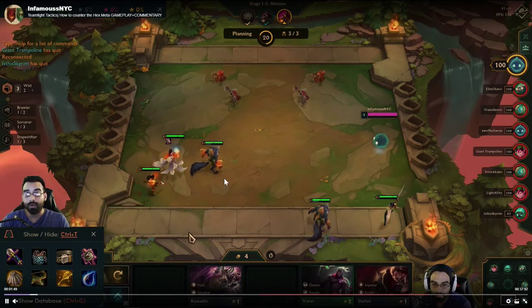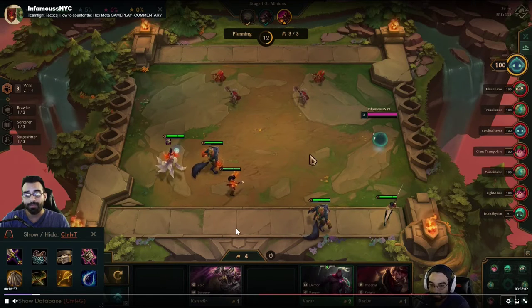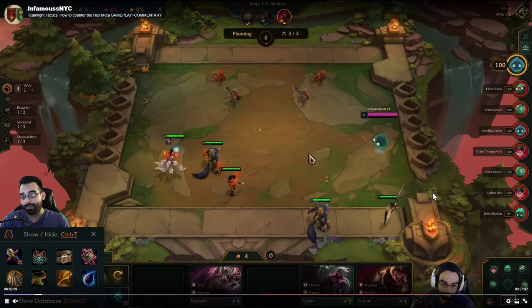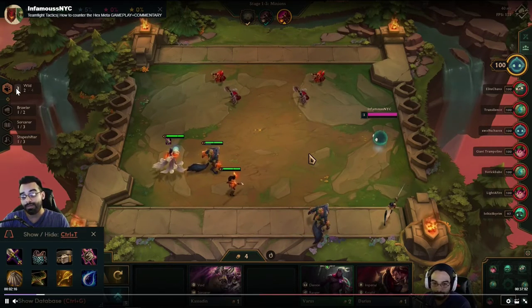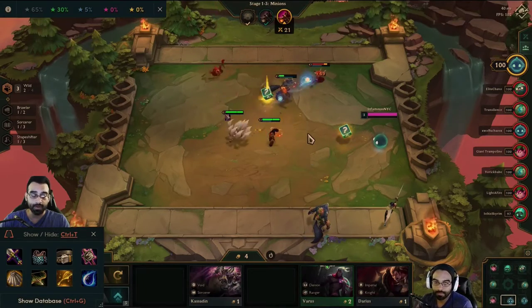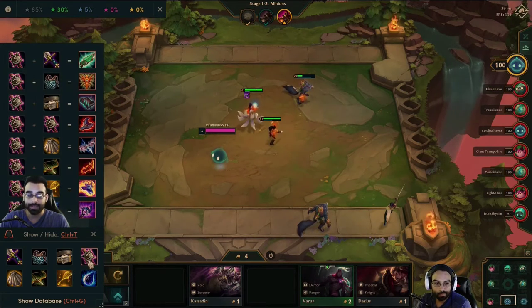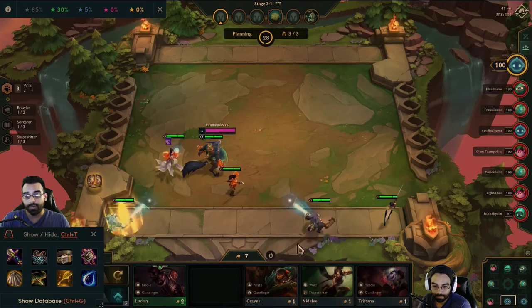Early game, you have to go with what the game gives you. Maybe you're only getting Knights early on, and that's okay — go with what you're given. Be mindful of it and be flexible throughout the game. Maybe you won't get that fourth Wild, but maybe you'll get a second Brawler, a second Guardian, or someone who gives you a Glacial buff. You really have to see how the game is flowing.